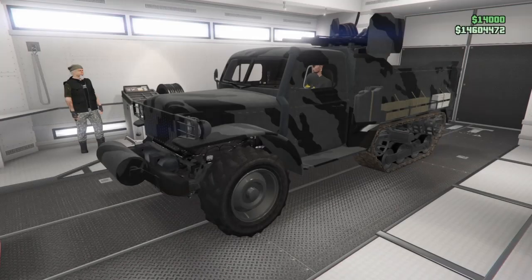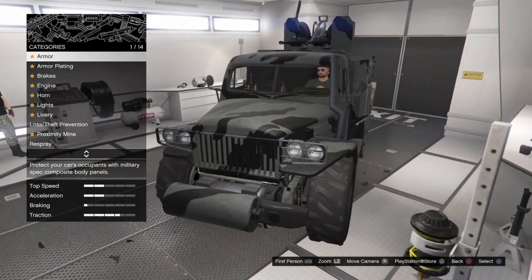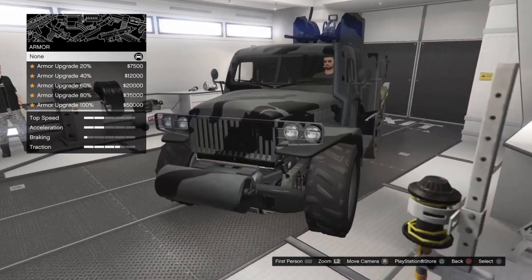It will automatically take you to the screen where you can customize your half track. I did it by requesting the MOC because I thought it would be easier, but it actually glitched out so I just took it to the bunker afterwards. But that's pretty much how you can customize it.